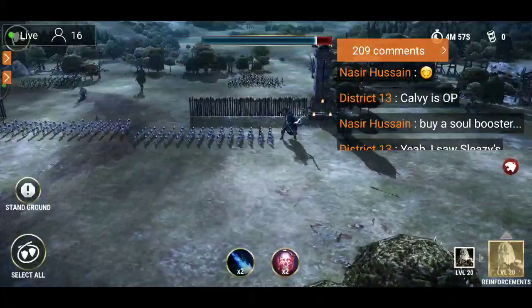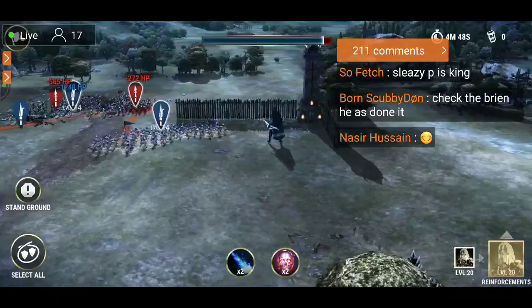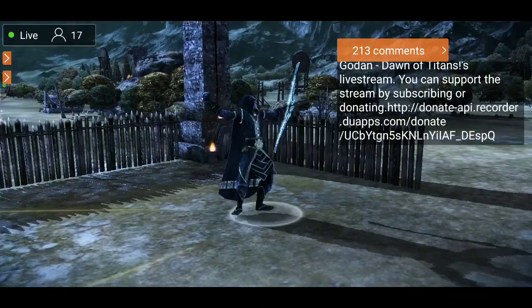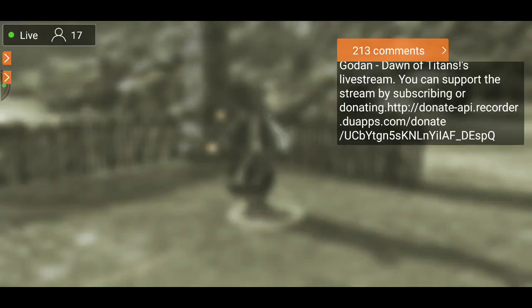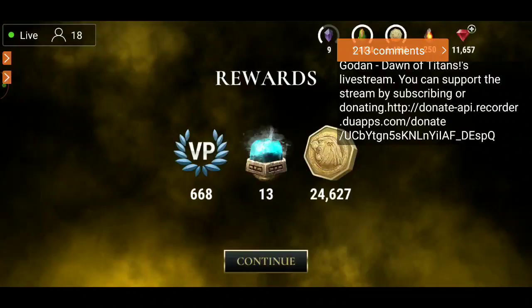Sleazy P can show us how to do it with the Calvarax — he's got the big bad boy. You just drop the skeleton spells right on them and there's nothing they can do. That's why it's OP — 80 skeletons, that's crazy. With extra spells you can bring in a dozen Raise Dead spells — that's intense.